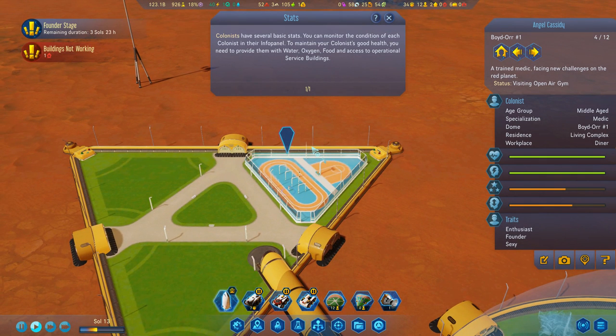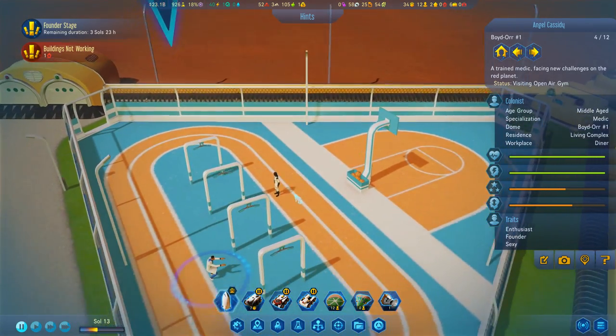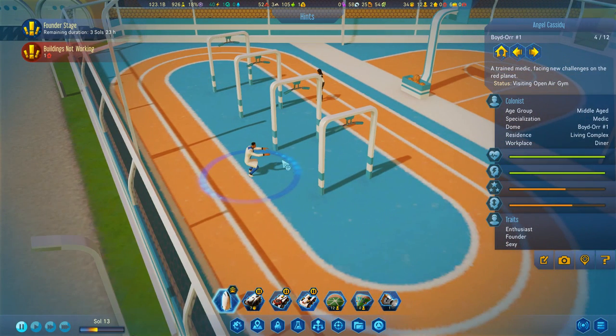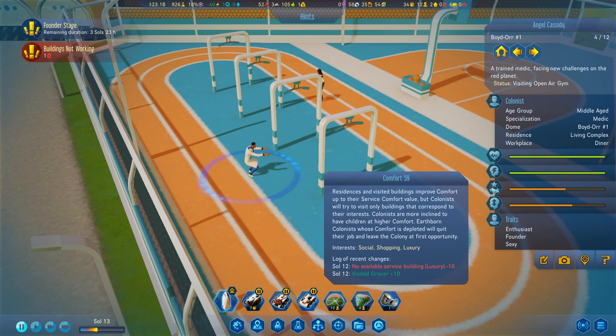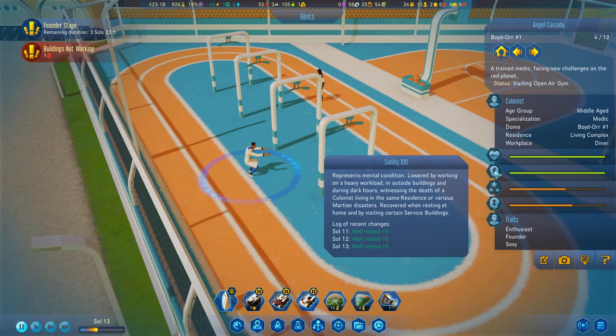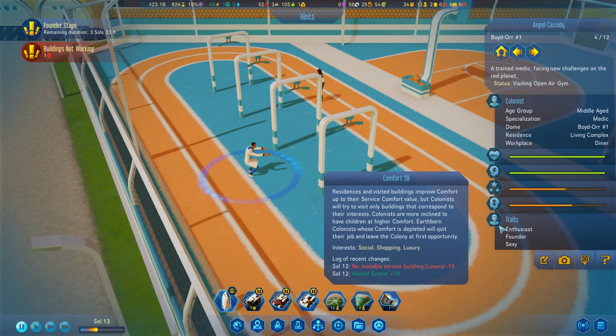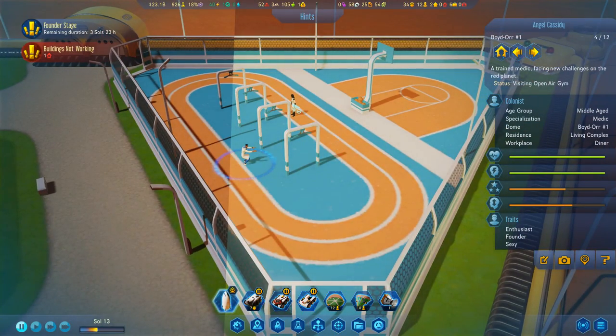Colonists have several basic stats - maintain your colonists' health, provide them with water, blah blah blah, I've done all that. So Cassidy is here. No luxury buildings, health is good, has 100 sanity, is an Enthusiast and a Founder.